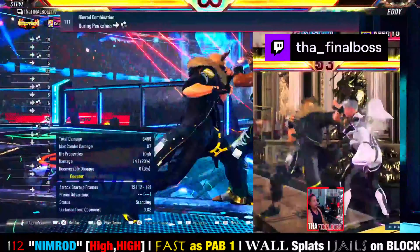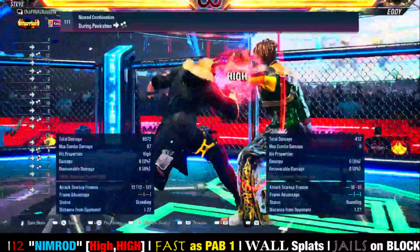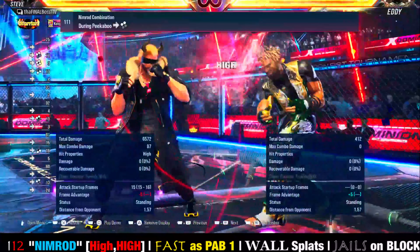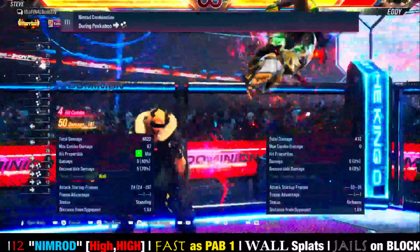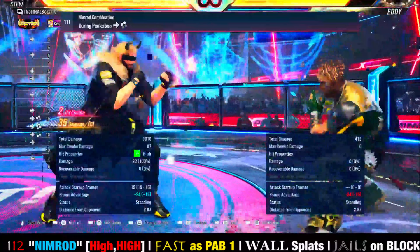Another benefit of this move is that it also jails on block. If we hit the opponent with a move that is not jailing, they will duck the second hit. With forward one plus two, they cannot duck the first hit because this move jails on block. It's the fastest move out of peek-a-boo, it's only minus five on block, so it's good to just throw out. And the best pro — it wall splats on hit from a decent distance, resulting in a very strong combo threat.